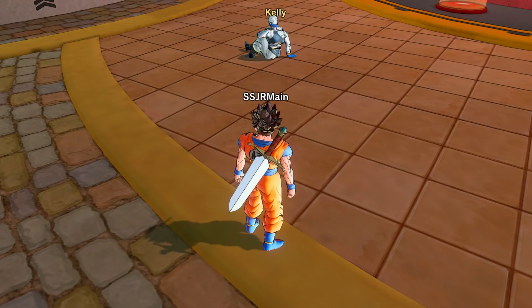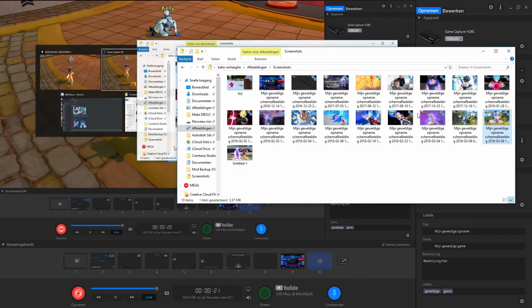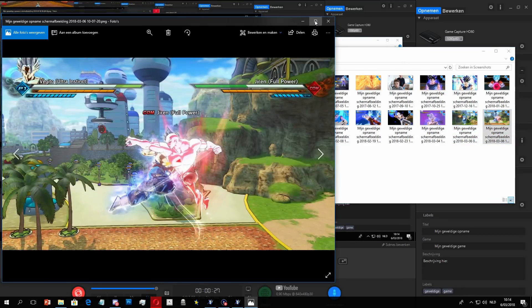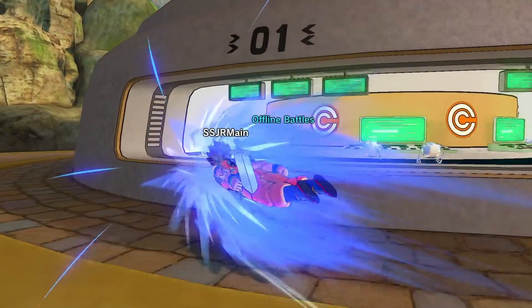You guys have seen the thumbnail, right? So this is for a mod review, but I was also thinking of doing a special episode. Let me show you the thumbnail — this is for today. I had a hard time choosing between this one and this one for this episode. That looks super dope. I want to do that for like, Jiren comes back from this fight and invades Canton City — that would be so cool.